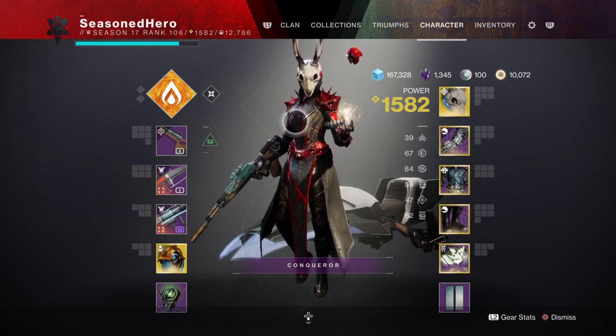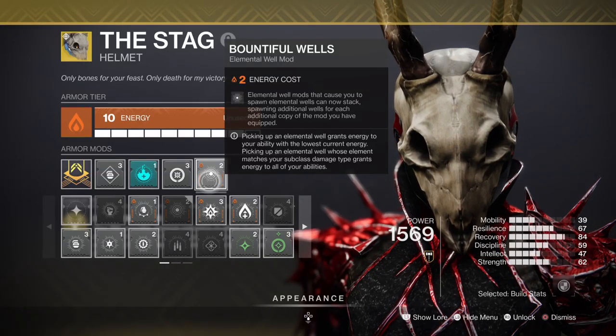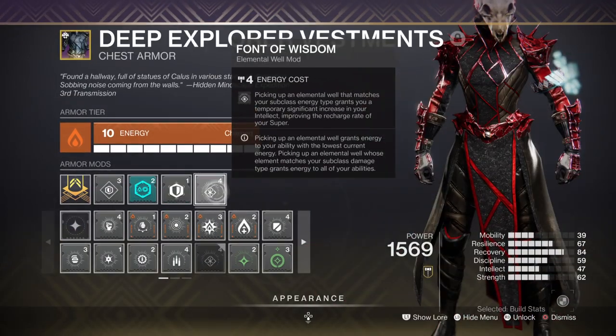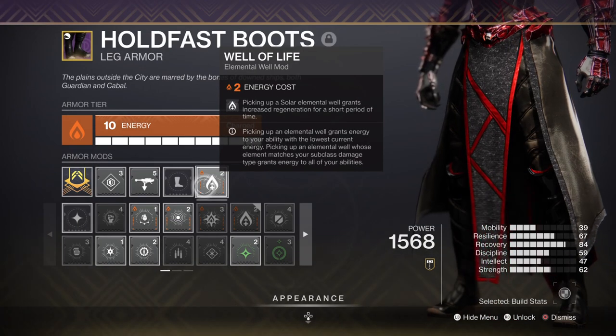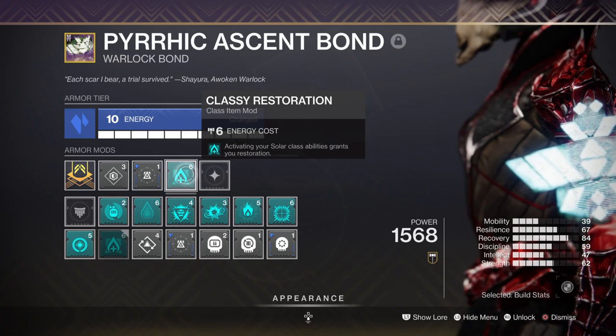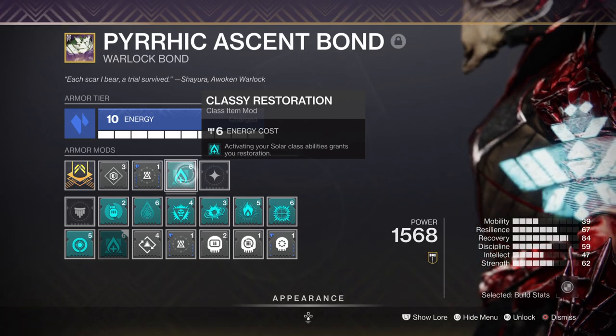Key mods I have here are Bountiful Wells plus 2 for Orbs created, Melee Wellmaker for creating Wells with a melee, Font of Wisdom for a plus 15 Intellect regen, Well of Life for increased health regeneration over time, and Classy Restoration for increased health regen for a few seconds.